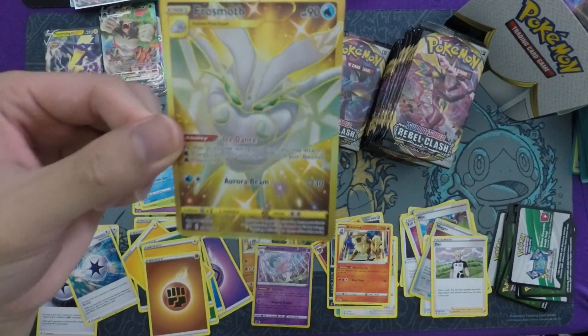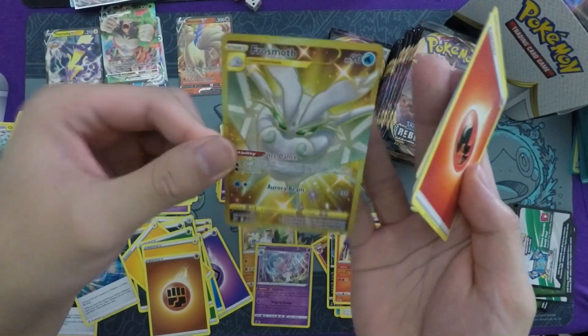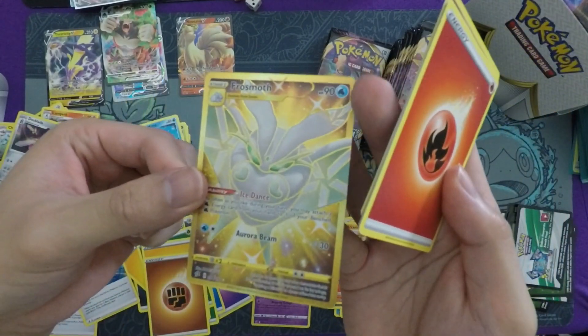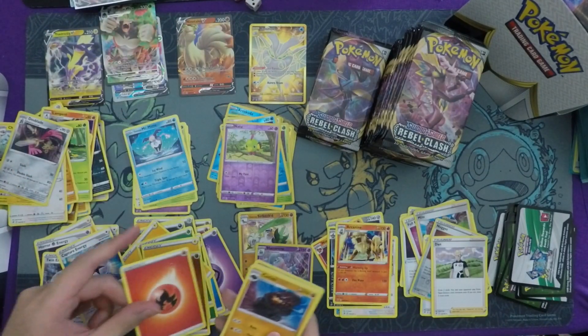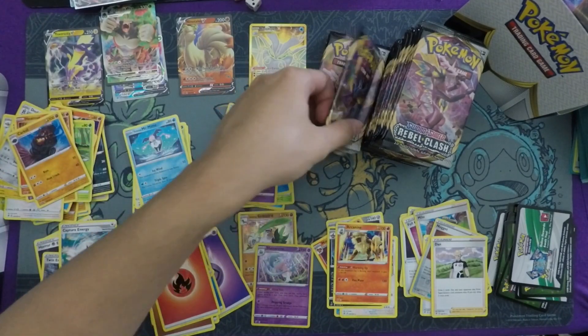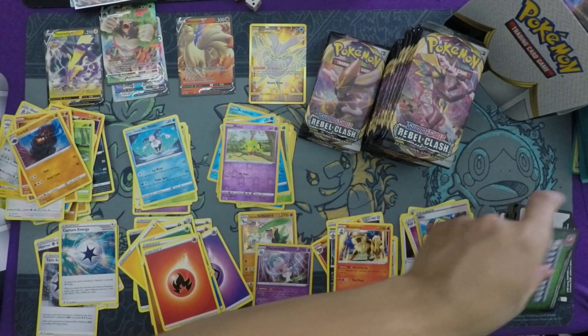The centering on that Gold Frostmoth is beautiful — an incredible looking card. Sorry, the fan is blowing at me because it's really hot in here. That is the first Gold Frostmoth I've gotten in two cases — absolutely fantastic. We'll see play in Turbo Lapras decks and a lot of water decks in the future. That is a very, very good condition copy of the card.